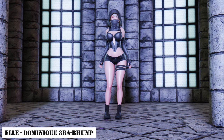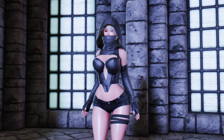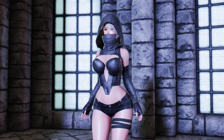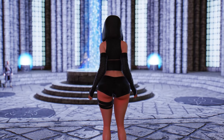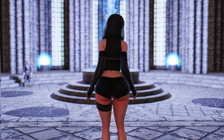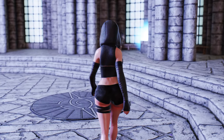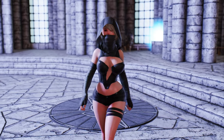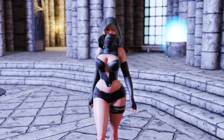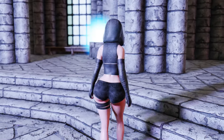Next up is Elle's Dominique outfit. This attire adds an assassin or magical vibe, emphasizing the black silhouette. It consists of a total of ten parts, with the black hood being the defining characteristic of this outfit. The top, accentuating the silhouette, and shorts-like bottoms are of high quality. The black boots and bandage-wrapped gloves add an extra touch to the outfit's atmosphere.